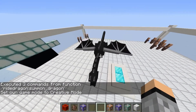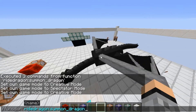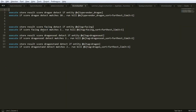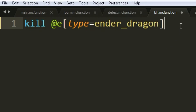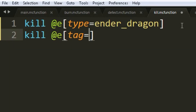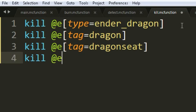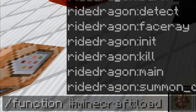If your ender dragon is stuck or you want to kill it, you need a custom kill command. Copy one of the existing mcfunction files and rename it to kill. Inside kill, remove all commands and add: kill @e[type=ender_dragon], kill @e[tag=dragon], kill @e[tag=dragon_seat], and kill @e[tag=facing]. These are the four entities to kill. Do reload, then run function ride_dragon:kill — and it kills the ender dragon.